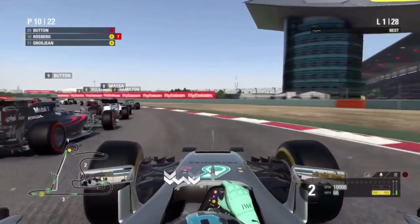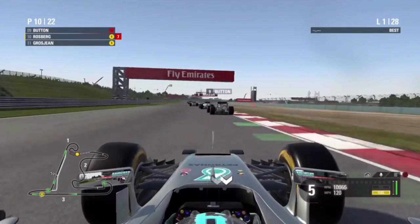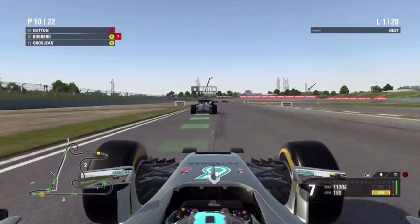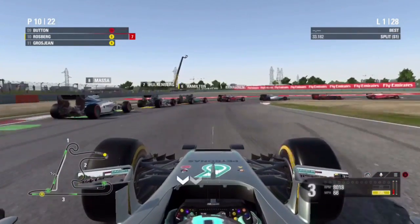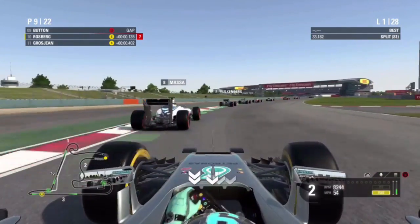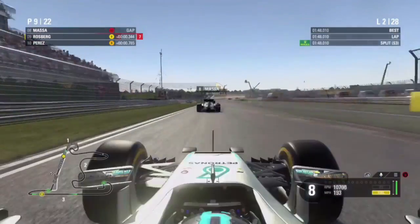We leave enough space for the car behind and slot in behind Jenson Button who is in ninth position. We try and get a good run into this right hander and go up the inside to try and get P9. But we have a wee bit of contact with Felipe Massa. No harm is done and we are up into P9.